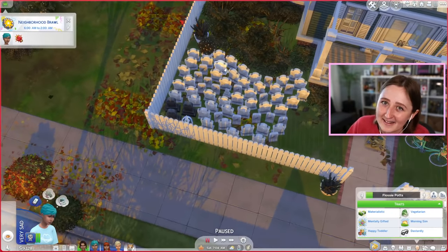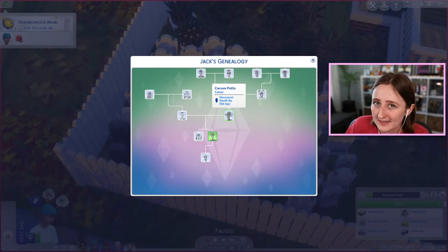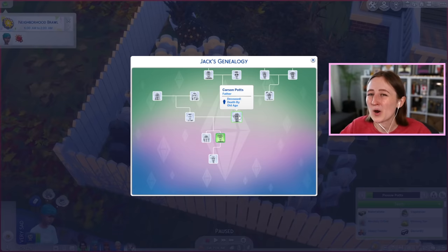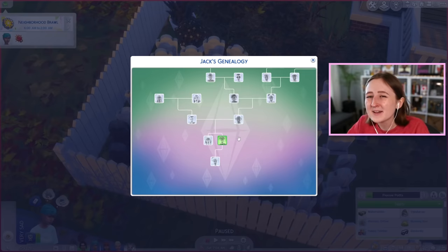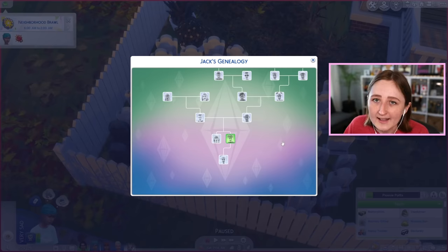I didn't kill everybody here. I do have one other sort of funny story from an old generation - this is from Gen 5. This was the heir at the time, his name was Carson. And Carson was married to this guy called Trent - they were a pretty cute couple, they ended up having twins together. But Carson sort of sucked, like he was a mean guy, he used to argue all the time, so he and Trent ended up getting divorced. Honestly, good for Trent - get away from this horrible man. They had been kind of broken up for a while, and then eventually Carson meets this new guy called Martin. And I was like, oh my God, Martin's so nice, he's pretty cute. Let's date Martin and see what happens.